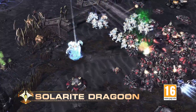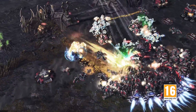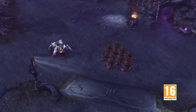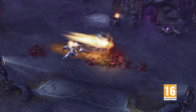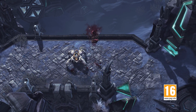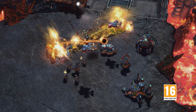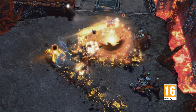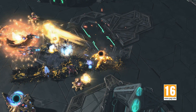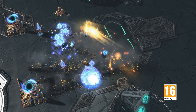His second suit, the Solarite Dragoon, deals massive amounts of damage to large areas. Solar Cannon is a powerful attack that strikes a row of ground units, while Solarite Flare hits all foes in the air. Both of these abilities can be unleashed rapidly by using Arsenal Overcharge, which briefly removes all cooldowns for his other abilities, allowing for a massive burst of damage.